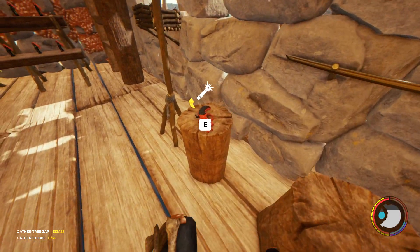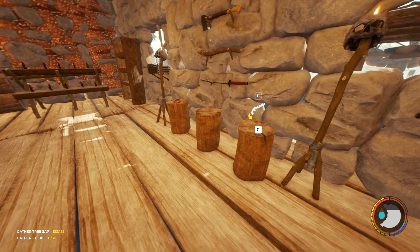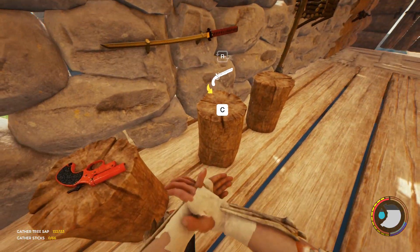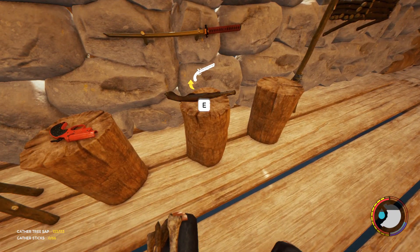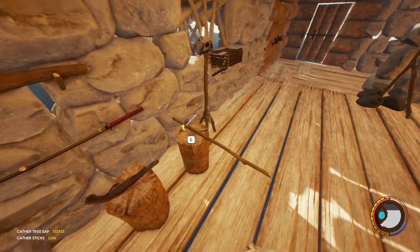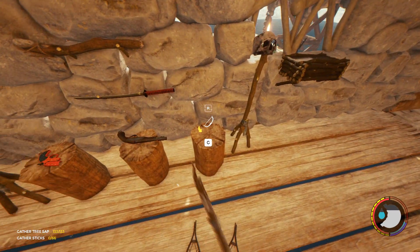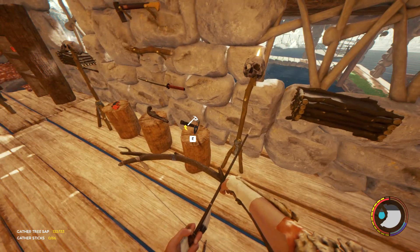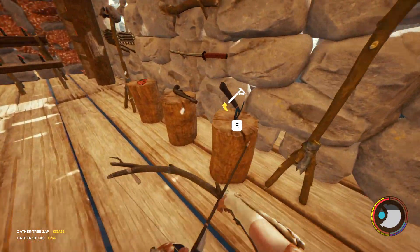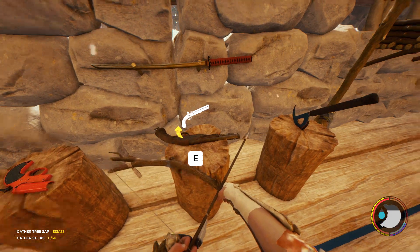The flare gun — I don't know why you'd want to showcase the flare gun but at least it's on there. Let's try some others. The spear kind of shoots out of the wall. The bow. Instead of just lying flat it's stuck in it.